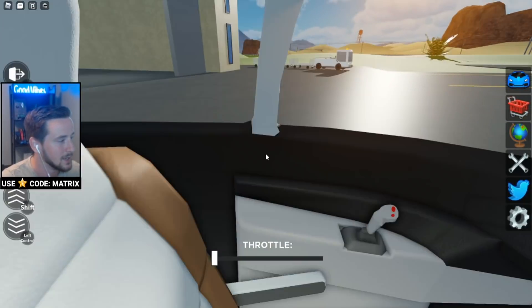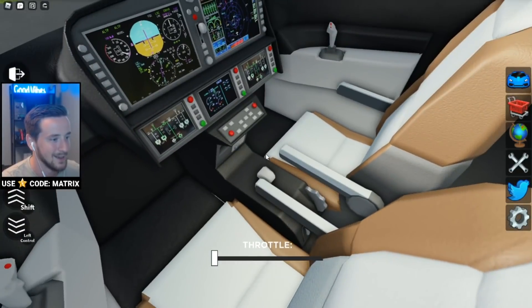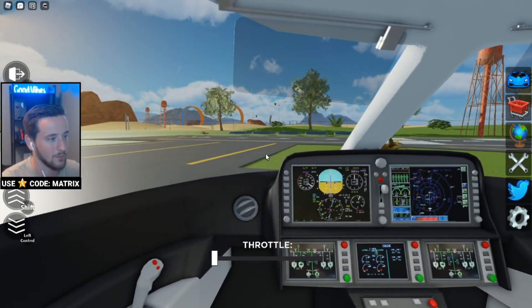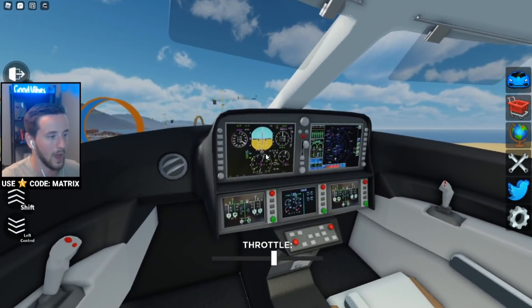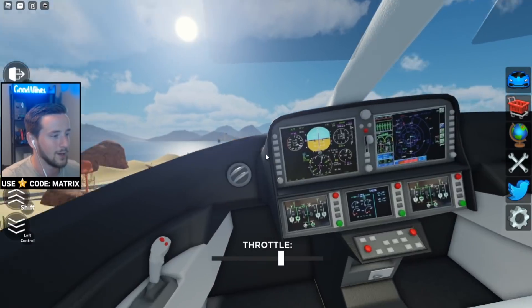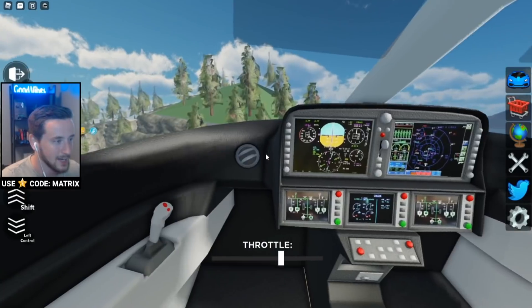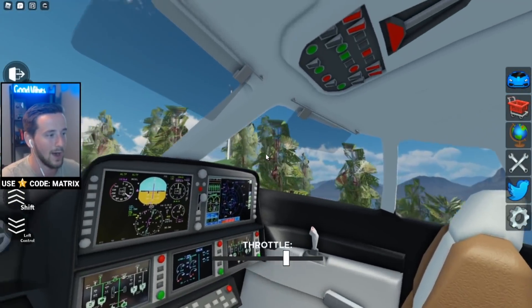Let's hop into first person and change our camera perspective. Look at this interior! Let's flick all of these buttons so we have it going up — we are now clear for takeoff and soaring into the skies. Ladies and gentlemen, look at this. I love the noise as well; it's kind of loud, but obviously flying a plane isn't supposed to be quiet.